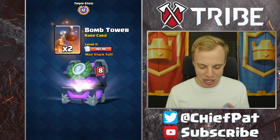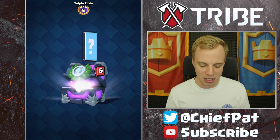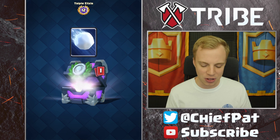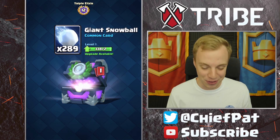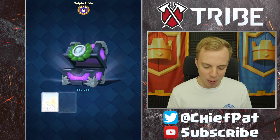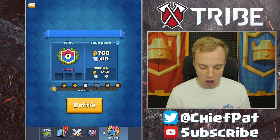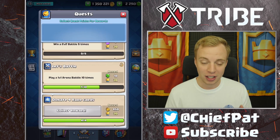That's another 11,000 gold. Check this out — all of these cards that we get, most of these are going to get converted into gold, besides the new cards. We got some royal hogs and a ton of giant snowballs. Six barbarian barrels to cap that out for a really nice win. We will do this royal hog vs. giant snowball challenge, but first let's go and check out our quests.